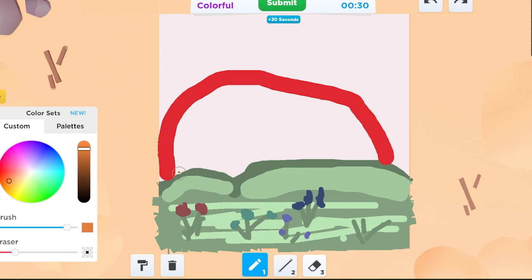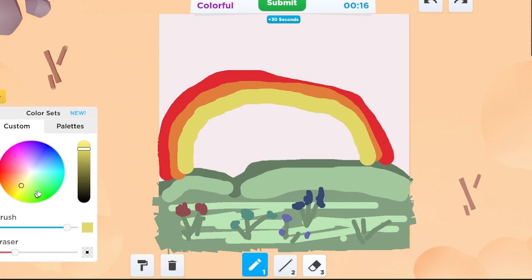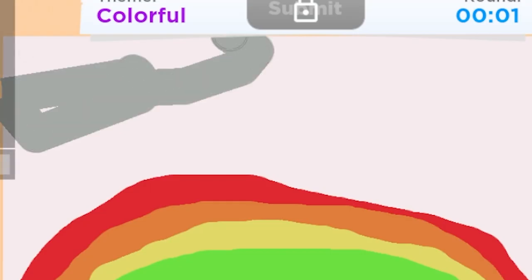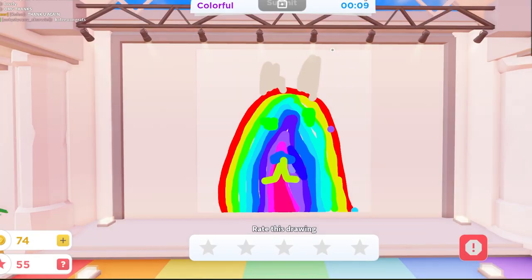And then it's like orange. Oh no, I have 30 seconds! Yellow... oh no, I don't have enough time. Green. Blue. And it's like a dark blue, right? Oh my God, this looks so bad. Clouds. Oh no, that looks so ugly. But that's the rainbow.